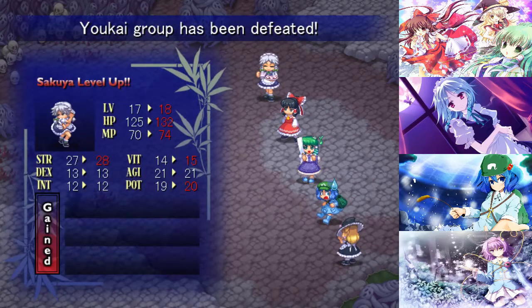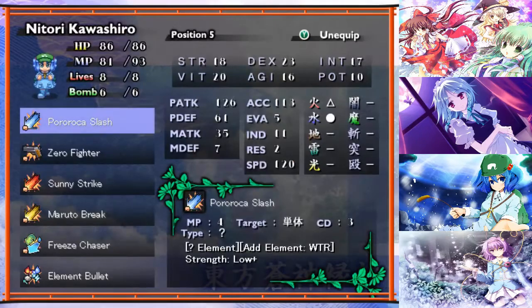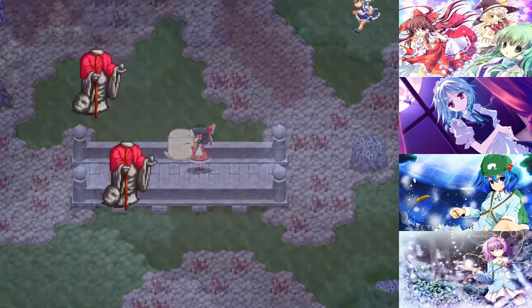Sakuya and Satori both get level ups. Sakuya gets even more strength. That is the skill you should have for Satori before you ever try to use her. Poison Art is just extremely good for a whole variety of occasions - it's a multi-target poison infliction and it only takes 6 MP, so it really isn't particularly expensive. If you want to use Satori early game, this is what you're going to focus on - poisoning everything. And it works to a surprising degree.